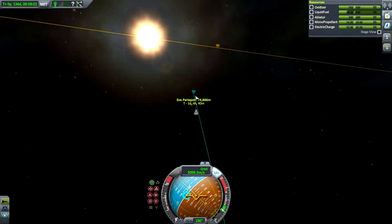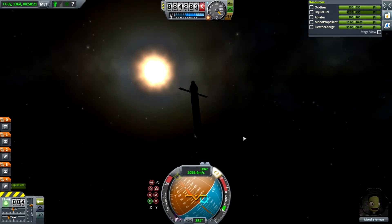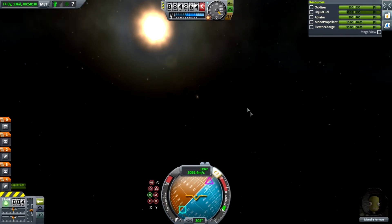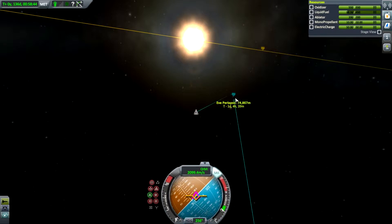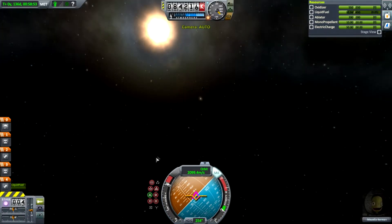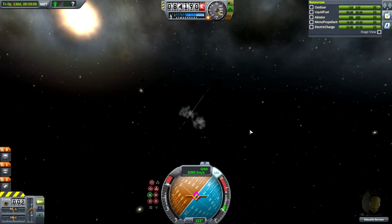There is Eve shining nice and purple. If we go radial out we can see it's going to point us over the top of Eve, which we don't want, so let's go with normal. The ship will rotate — this is firing directly lateral relative to Eve as we approach. If we burn here we can watch our orbit shift. Let's burn just a little bit. Let me check to make sure this has 100% thrust — there we go. And we are out of fuel with that stage.